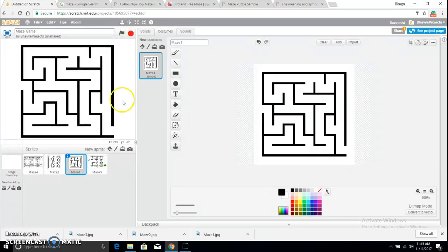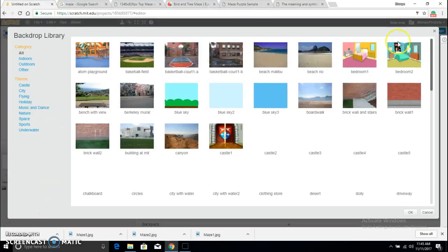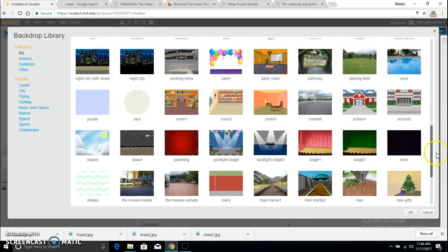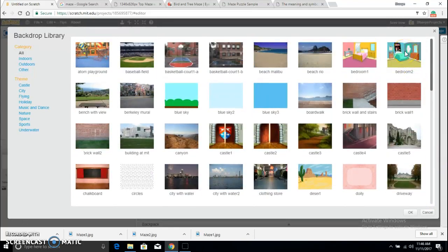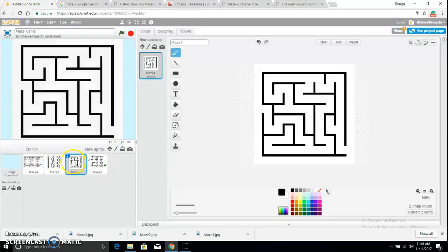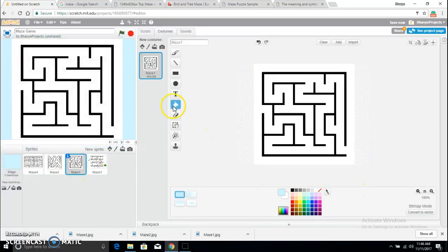That should work. For the stage, let me see what I can use — new backdrop. Maybe I'll go for blue sky 2. All right, that will be fine. I can choose this color over here and fill the maze with that color. That works good.